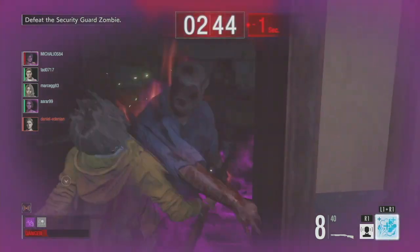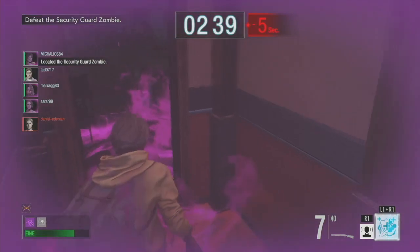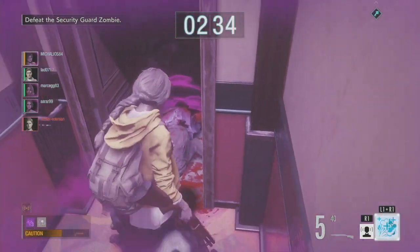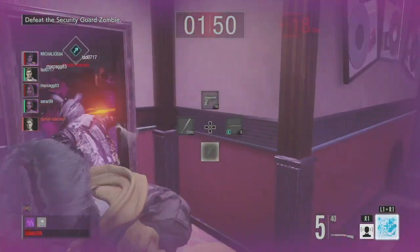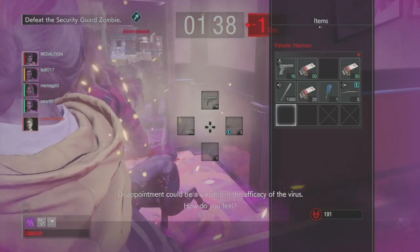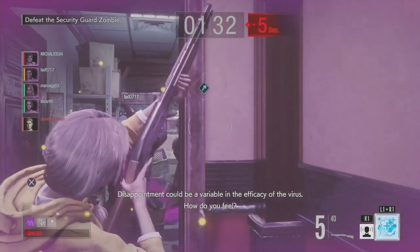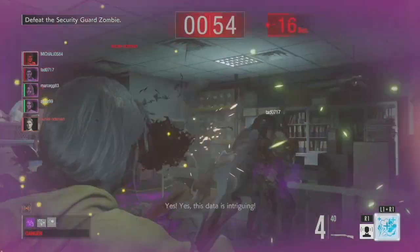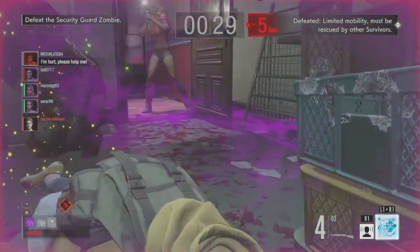Where to start with this game? Firstly, what is Resident Evil Resistance? It is a 1v4 asymmetric online survival horror experience set in the world of Resident Evil. You can choose from 7 characters known as survivors to escape 3 different areas from a mastermind who is trying their best to prevent you from escaping by killing you or slowing you down until the clock runs out. When you read what it is and see the intro video, then do the tutorials, you think wow this is going to be a lot of fun. I'm sorry to say but that is where the majority of the fun ends.